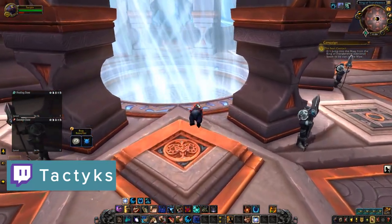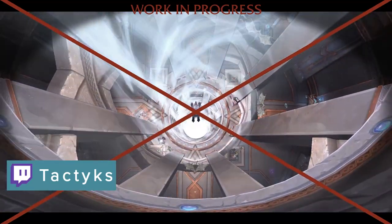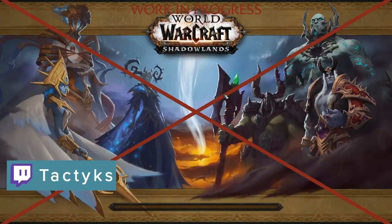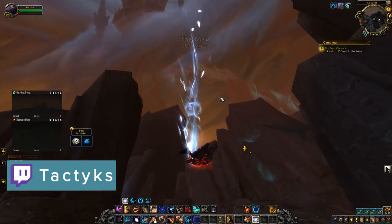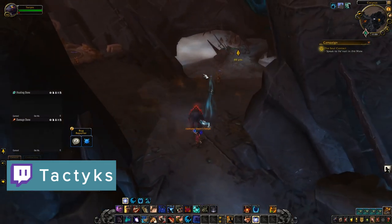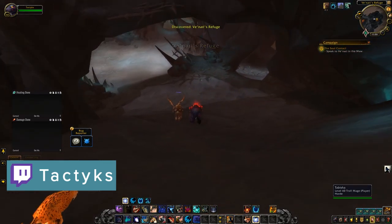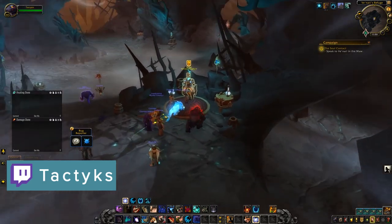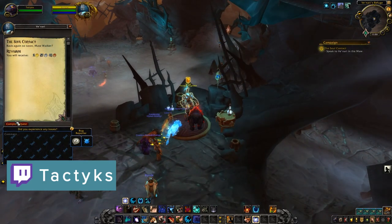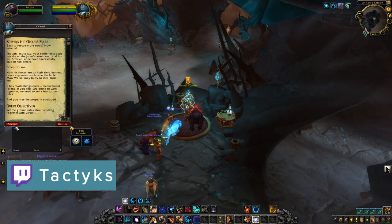Shifting gears from covenants, let's talk about a zone called the Maw. The Maw is a level 60 only zone full of elites, treasures, and hidden quests similar to Mechagon. As mentioned previously, you do get a weekly quest for Renown to come here and save souls. This is also the only zone in the game where you can earn a currency called Stygia, which can be used to buy sockets, random conduit upgrades, and cosmetics from a vendor called Venari. Stygia is earned by doing various activities in the Maw, including killing rares and opening treasures.